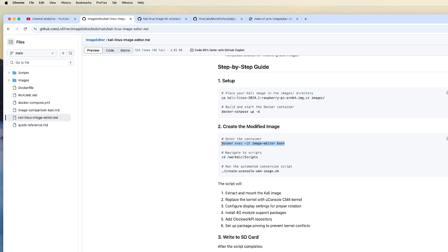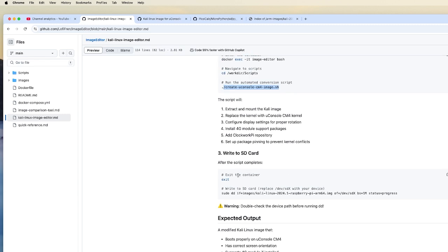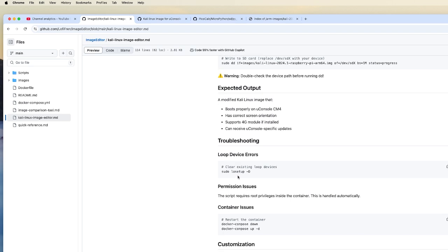Five minutes later or so, depending on your clock speed, you'll docker exec into that image editor, then cd to the scripts directory at workdir/scripts, and run the uconsole_cm4 image script. 15 to 20 minutes later, depending on your disk speed, you will have a ready-to-go Kali Linux distribution for the uConsole. It worked great for me.